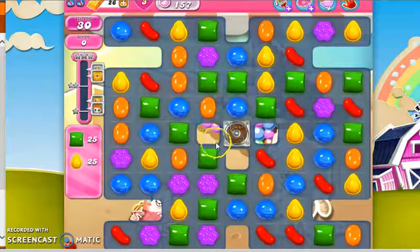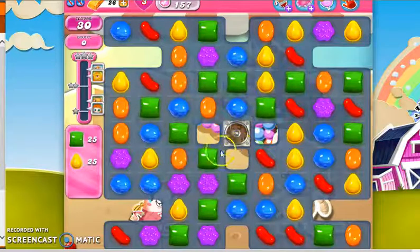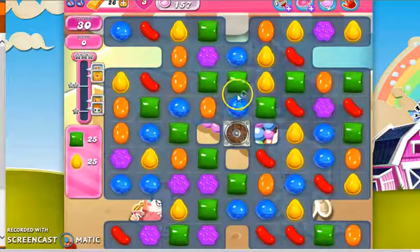We were just introduced to chocolate spawners at level 156, which will spawn chocolate on any available tile to them. They cannot spawn chocolate diagonally, so since the left, right, and bottom squares adjacent to this chocolate spawner are capped off by empty tiles, it will only spawn directly above it. So make sure you don't have any specials right here, because they will get eaten.